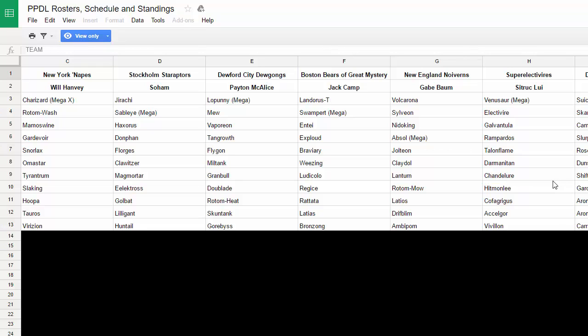Darmanitan just hits super hard — if you saw my top five fire types, Darmanitan is great. We've got Talonflame and Darmanitan both on that list. I also love Chandelure, and I decided to go for it because I needed some special attackers. Everything else is physical, so for the UU slot I went with Chandelure. For the RU slot I went with Hitmonlee — I actually needed a spinner, and I was really lucky I got Hitmonlee because I completely forgot about spinning.